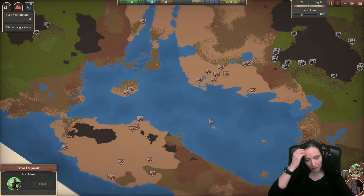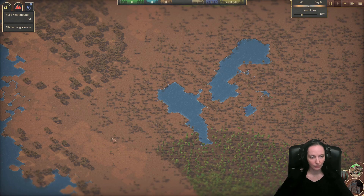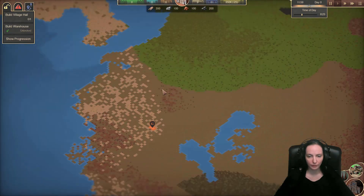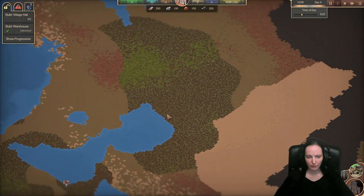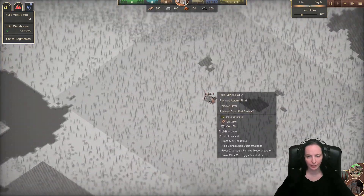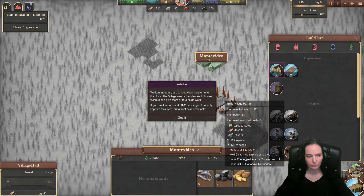Let's get to building. How about I put the warehouse down here. Let's do the village hall. Now, as you can see, it can't be too close to the warehouse. Let's go here.